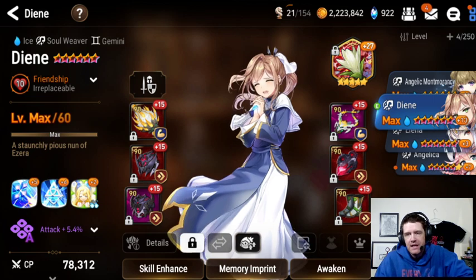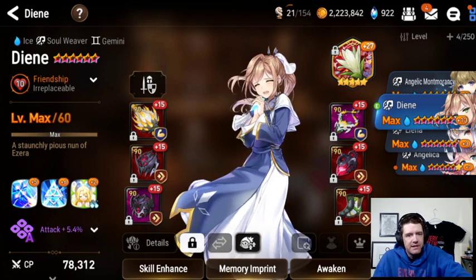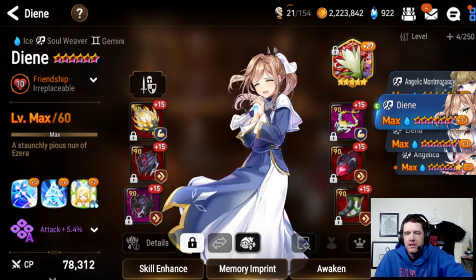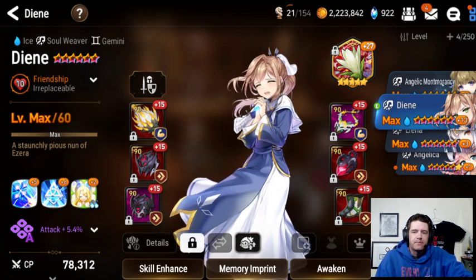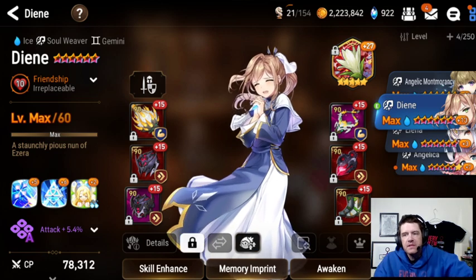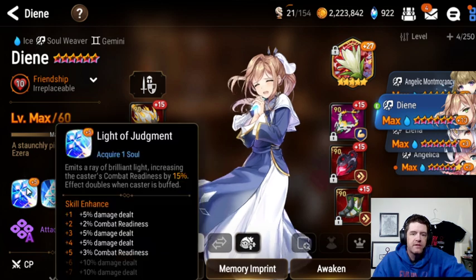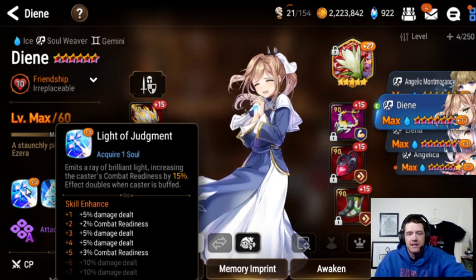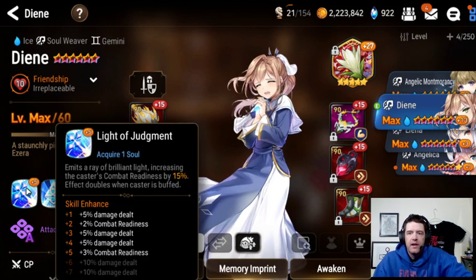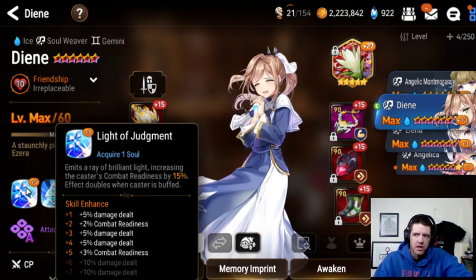So today we're going to look at my DN. I think she is one of the better DNs in the game. I do use her a lot in Legend and High Champion RTA. You can see she's currently only in Print A, but she is skilled up — currently plus 13. I didn't skill up her skill 1, but she's still very, very strong.